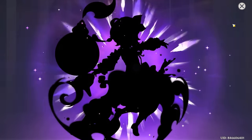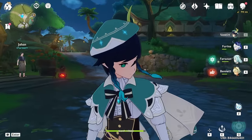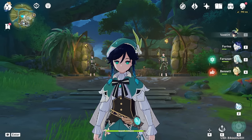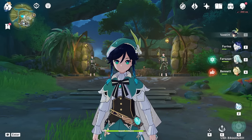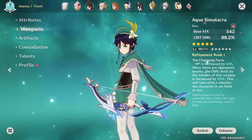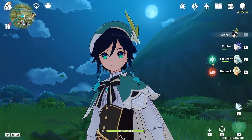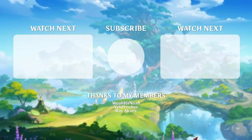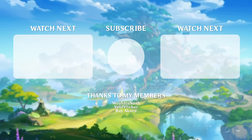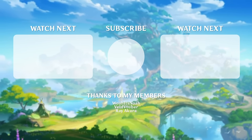I hate you. Well, if you enjoyed the video, thank you - maybe consider subscribing, that'd be cool. I really want to beat Spiral Abyss with Venti, so if you have tips or suggestions, all of those are really appreciated. I'm still working on it. So as we all know, this is his current ratio - I'm so happy we got Aqua. That's C5 Dory. With all that said and done, thank you for watching and I will see you in the next one.